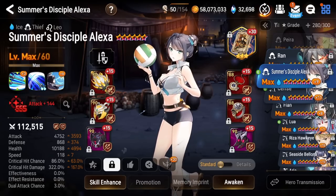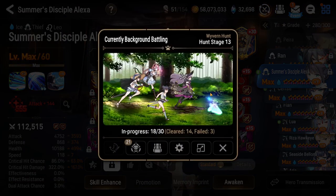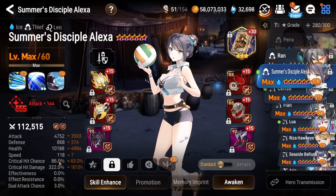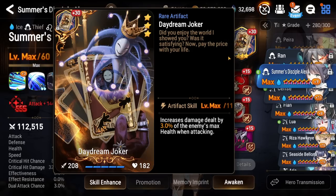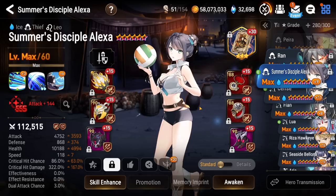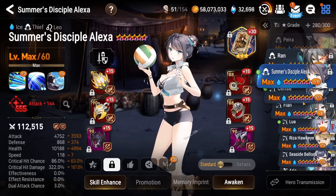Next up, we got Summer Alexa — Rage set. I'm currently farming Wyvern. Rage set with crit set and just enough crit rate to crit the Wyvern consistently. Got Daydream Joker as well helping us out. Overall not too bad — she does get the job done. I just need to kind of tweak my Wyvern team; it's not very consistent at the moment, but we'll get that fixed up soon.